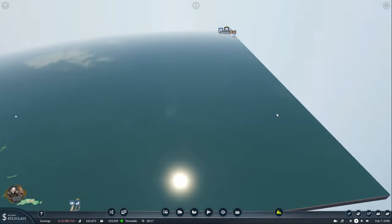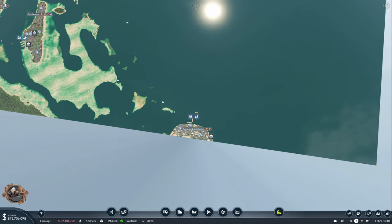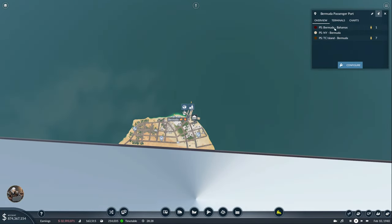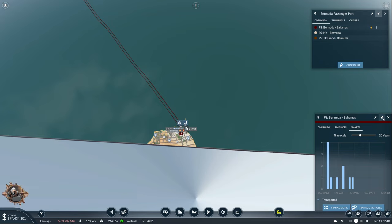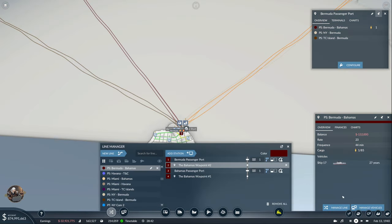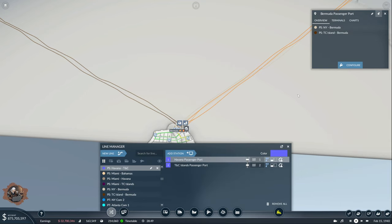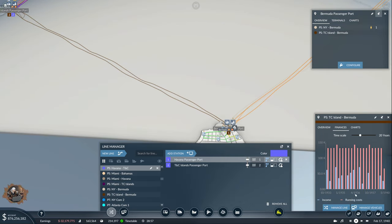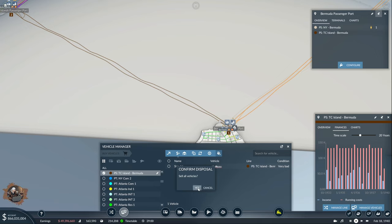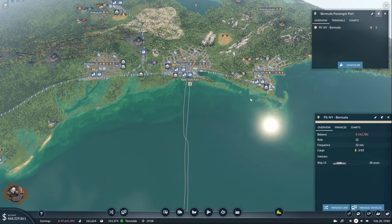I've made up my mind - both TNC and Bermuda are going to be connected only to the big cities. Bermuda has a Bahamas line that is super losing money - four people. That line is just not going to happen anymore. And the eight-person line? We don't need that. Goodbye Bahamas connection - but we do need the New York to Bermuda line for sure.